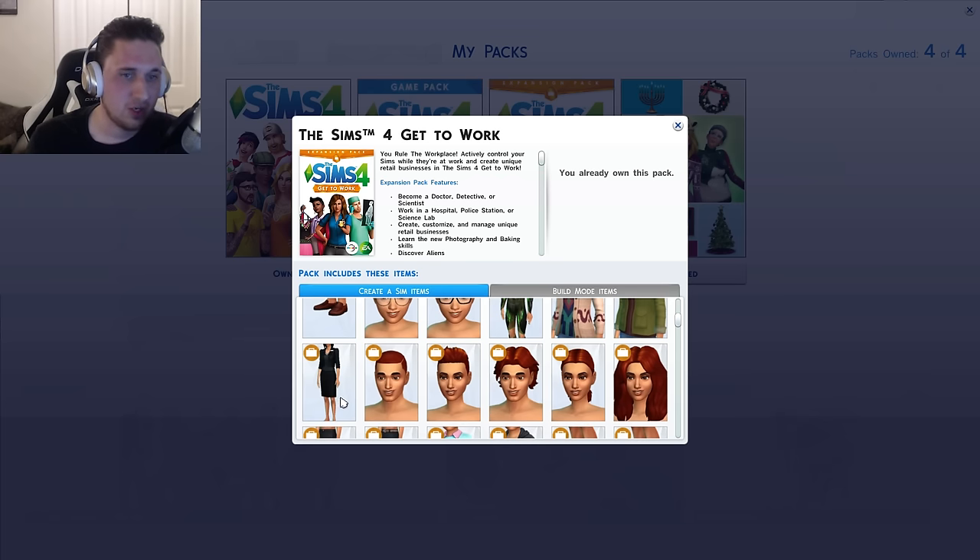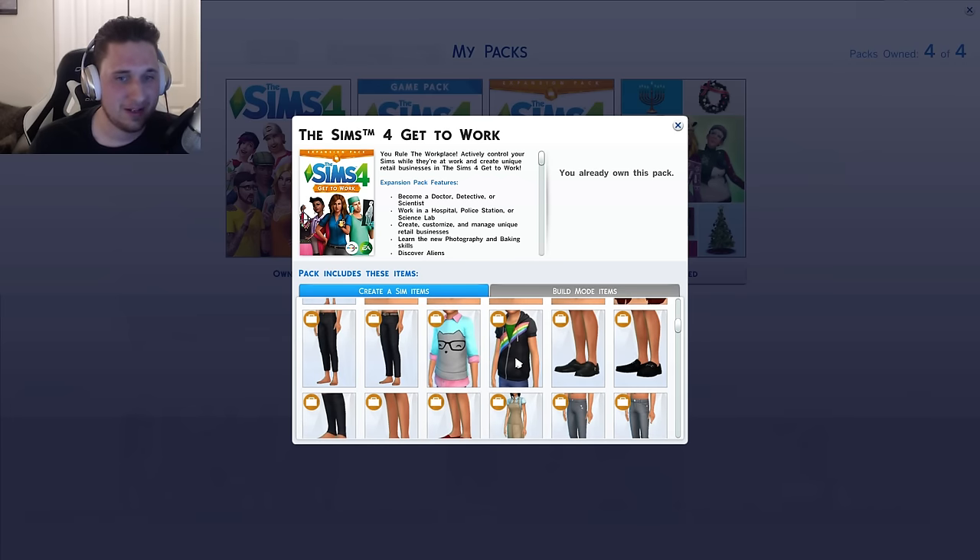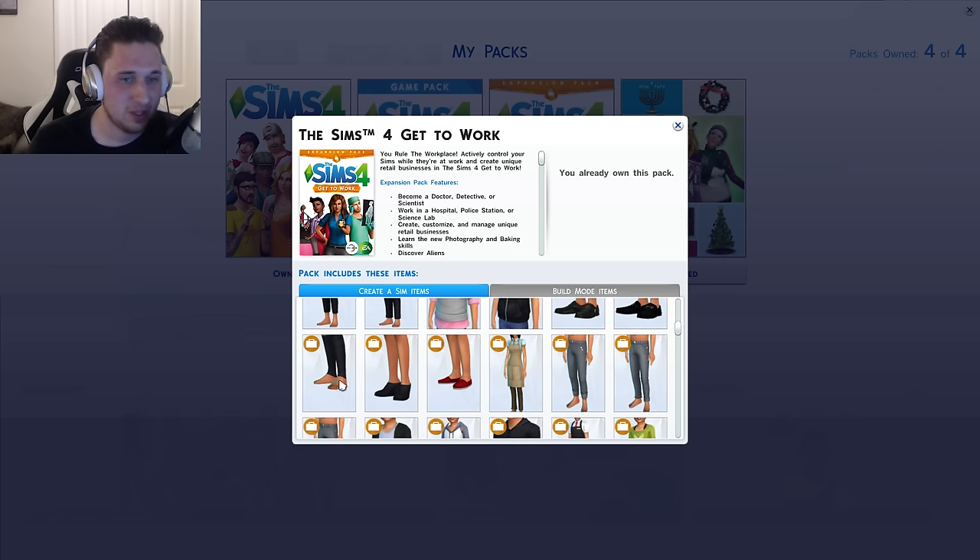We got another alien style suit, some new glasses, some new shoes, a sweater with a tie-dyed tank top underneath, a nice little coat with a zip-up hoodie. This looks like a stewardess outfit — it must be from like the police career. Then we have some new hairstyles, which I can get behind. The hairstyles are very few to choose from now, so this is going to be good.